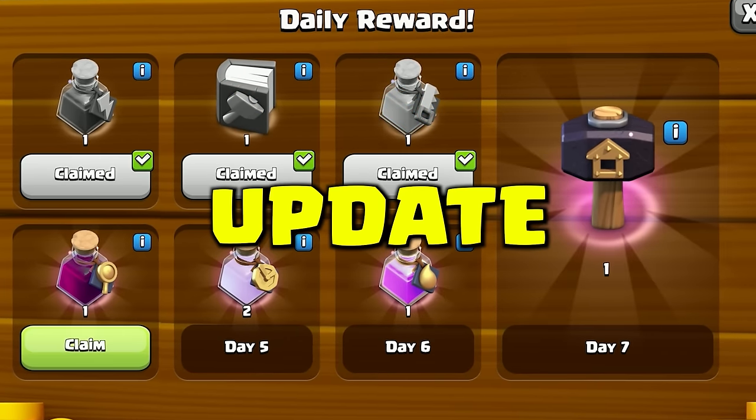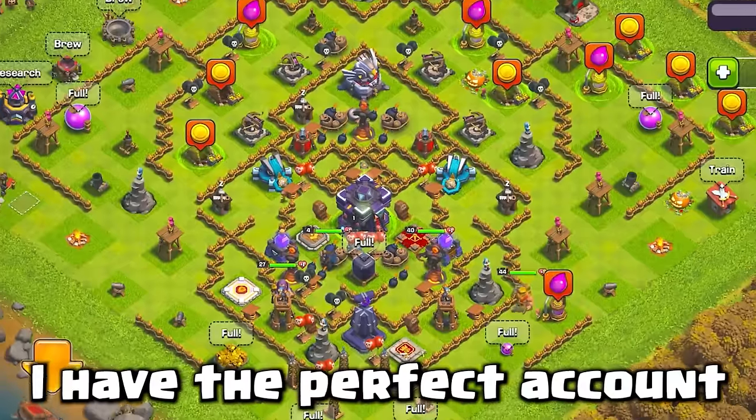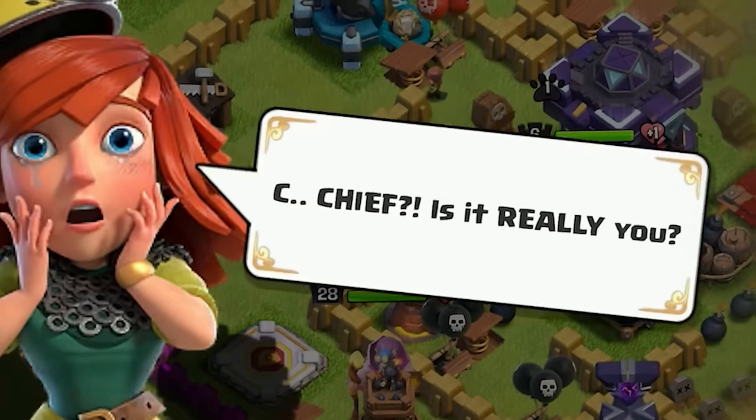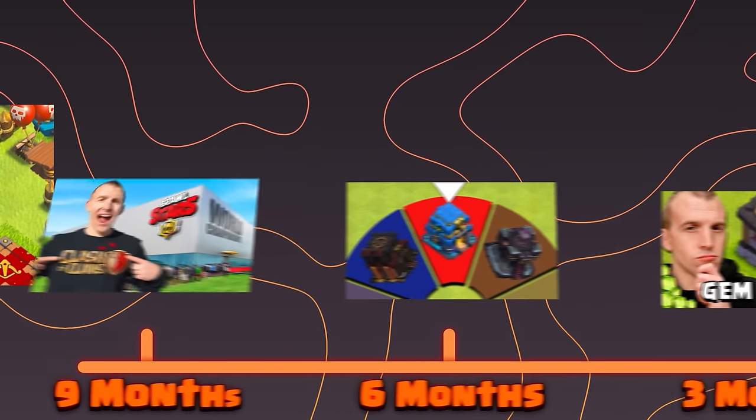To test the new hidden update, I needed to leave my base inactive. Fortunately, I have the perfect account, which I haven't logged into for almost one year, and I carefully set it up specifically for this automatic upgrade feature. Let's see what it looked like back then.